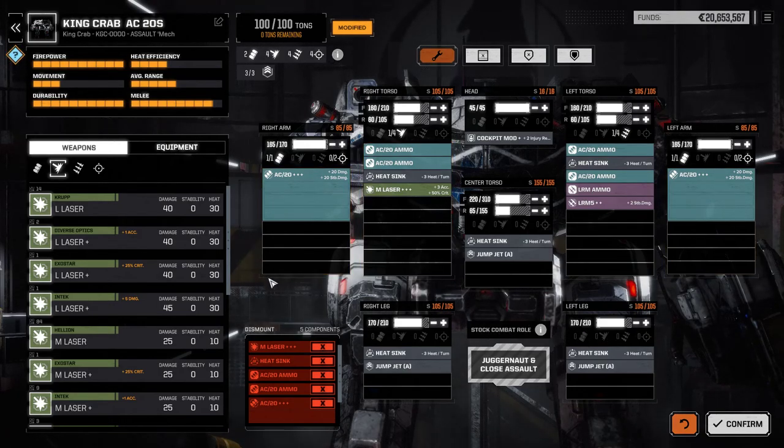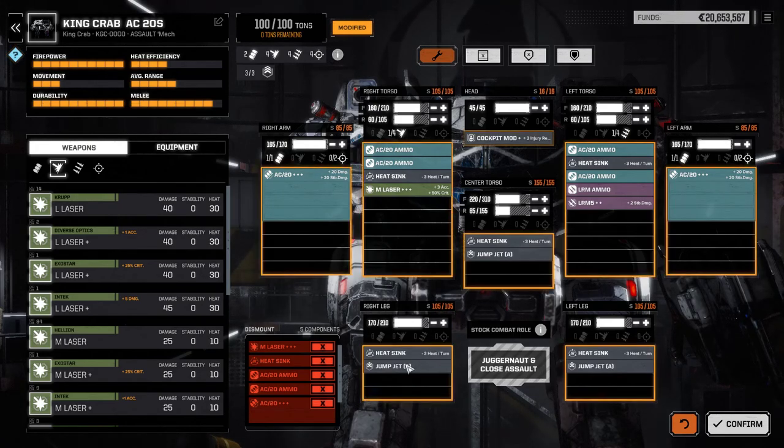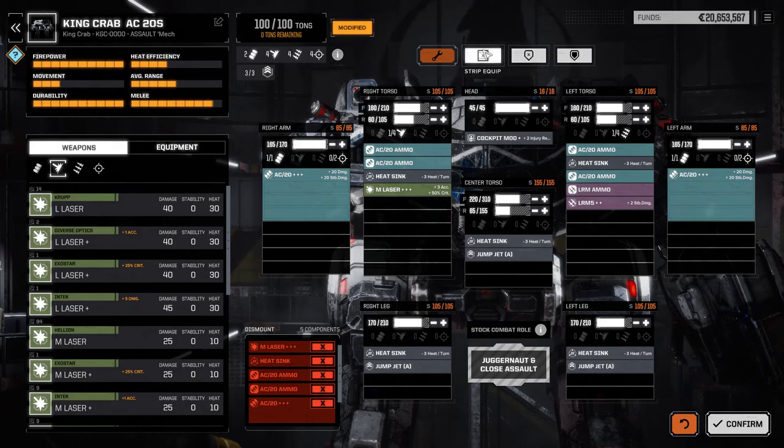I always like to click 'Repair All' just to make sure that all the internal structure damage is repaired. Armor will be automatically repaired, but the structural damage — the actual structure of the mech — if it takes damage, you will have to click the 'Repair All' button, or 'Replace' if you actually lose an arm, torso, or leg. Up here you have four useful buttons: Repair All, Strip Equipment, Strip Armor, and Max Armor.